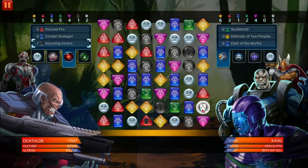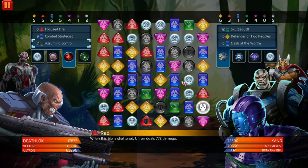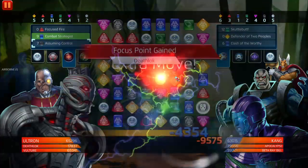Deathlok's focus points increase to seven. At the start of each turn, Deathlok deals 50% of his current focus points as a damage bonus to all other characters, ignoring protect tiles, invisibility, and airborne status. That pairs really well with Vulture - easy.